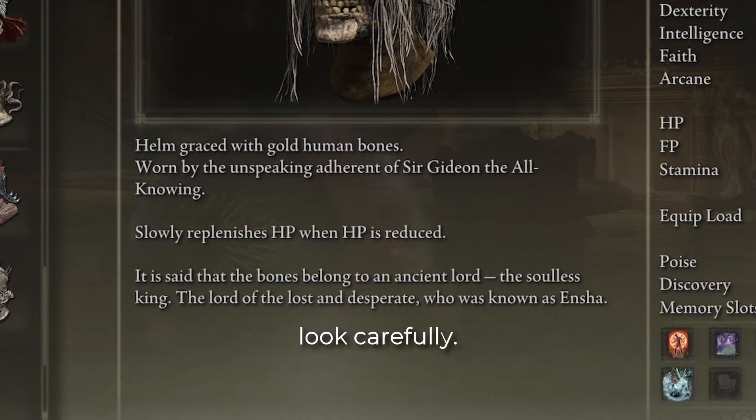Charged heavy attacks deal the most stagger damage, and typically the bigger the weapon, the more poise damage it will deal per hit. If you feel like you can't get close to a boss, throwing daggers are a good way to keep the meter from regenerating while you reposition or dodge. Magic can also deal poise damage.